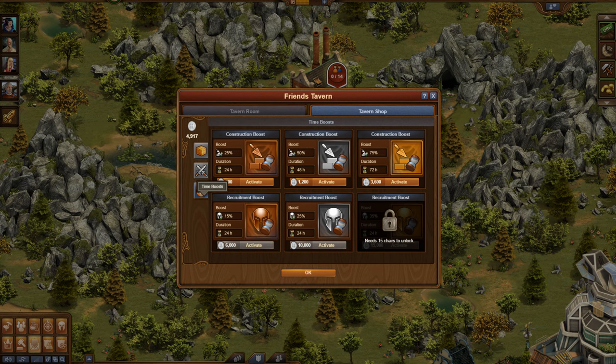These boosts will help you speed up things in the game. Once you activate the construction boost, newly placed buildings will complete their construction faster. The recruitment boost will make the production of units from military buildings faster — it will not work on Alcatraz, though.